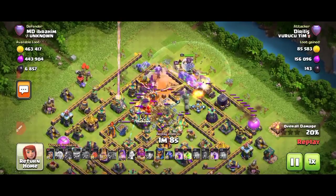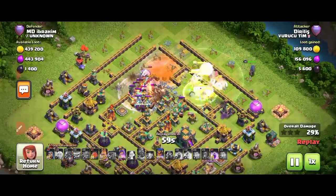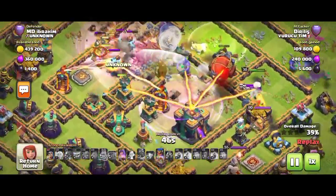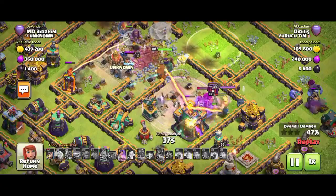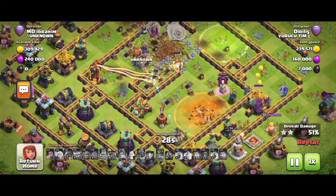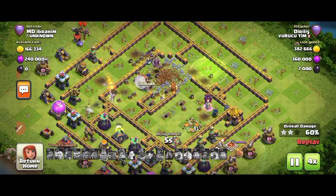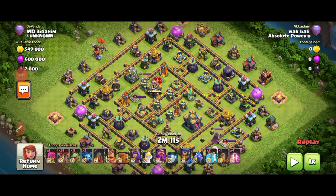He used the Warden ability and dropped the Royal Champion. The Super Minion is really annoying for the King — like a nightmare. The Blimp is coming for the black mine and red mine, and that's exactly why we place the red mines and black mines in the middle next to the Town Hall, to cover this area from the Blimp. He got a low percentage on the Town Hall. I don't guarantee any base — that's why I always say this before you use any of my bases. I'm not responsible but I'm always trying my best to give you good bases.